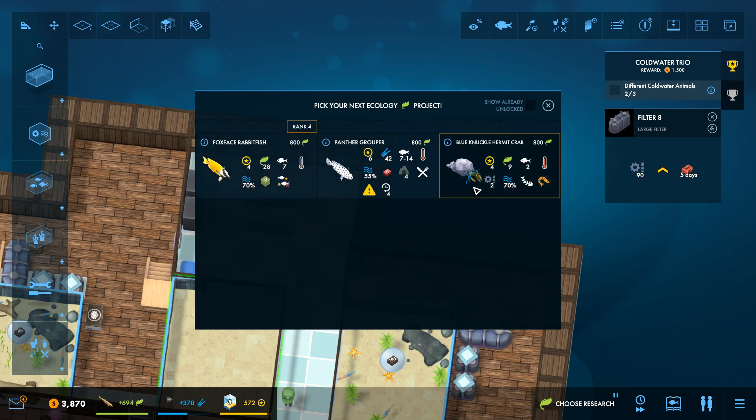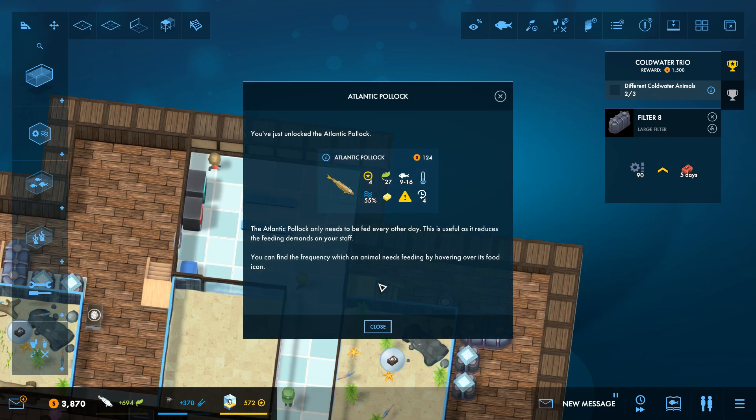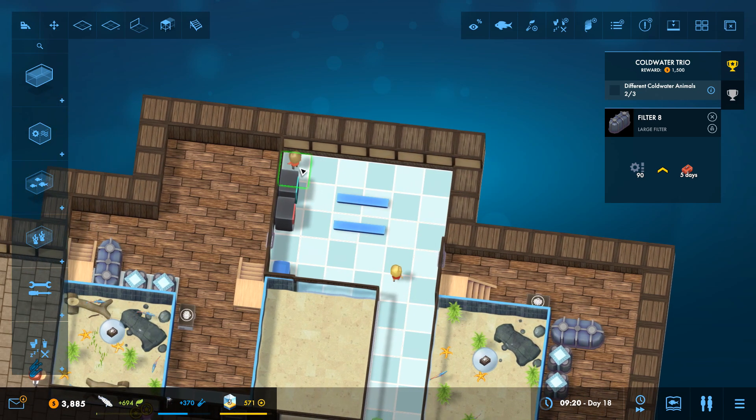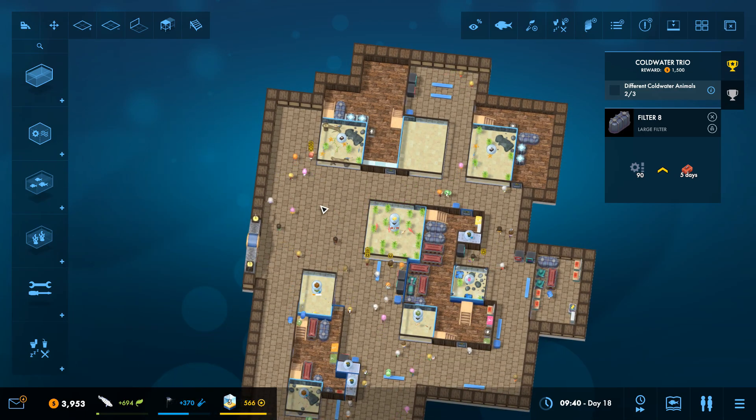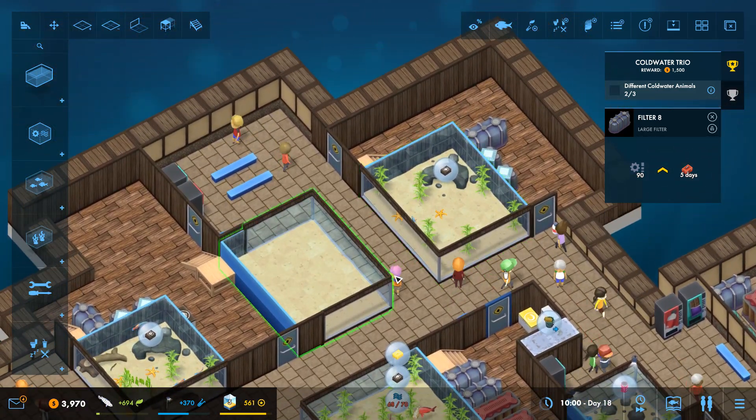Now we have the pollock and can have the hermit crabs back! But let's go with the panther grouper — it's a fantastic fish, gets really big, and provides a ton of science. We'll start working on that. The Atlantic pollock only needs to be fed every other day, which reduces feeding demands on your staff. You can find the frequency with which an animal needs to be fed by hovering over its food icon. That guy doesn't have a very big appetite — good to know.